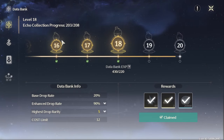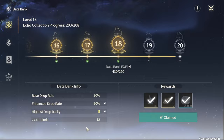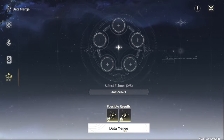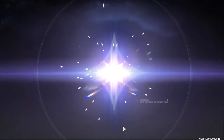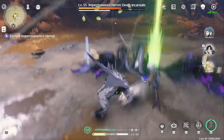Number one: every new echo you find increases your databank level. The strength of the echoes that you can find and equip increases with this databank level, so raising it quickly helps speed up your progress. Number two: once you hit databank level 15, you can exchange all of your weaker echoes for a chance at legendary echoes — aka five stars, as the community sometimes calls them. These five star echoes give the most amount of stats and power to your characters.